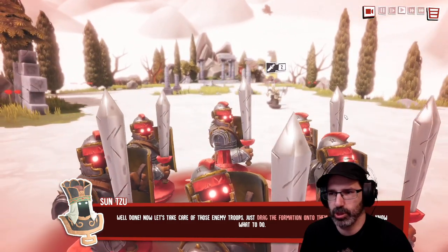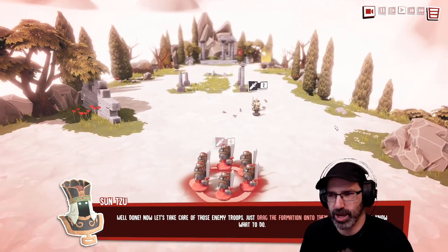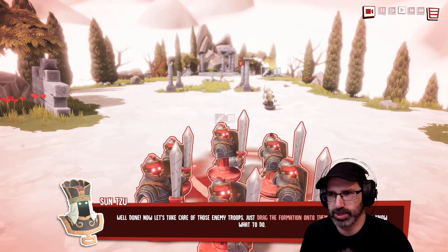All right, what do we got? Look, our people look awesome! Well done. Now let's take care of those enemy troops — drag the formation to them. Your soldiers will know what to do. Kill them!